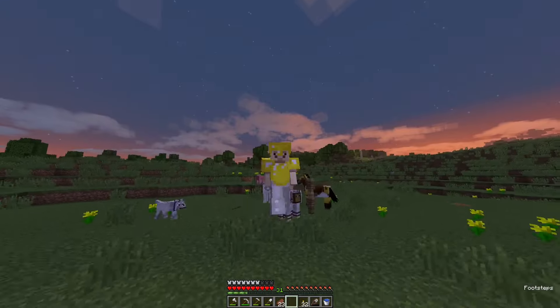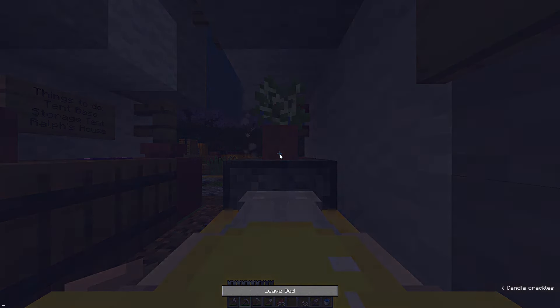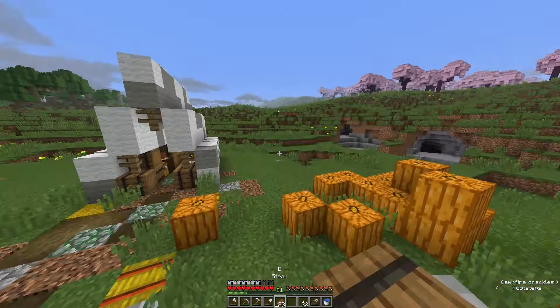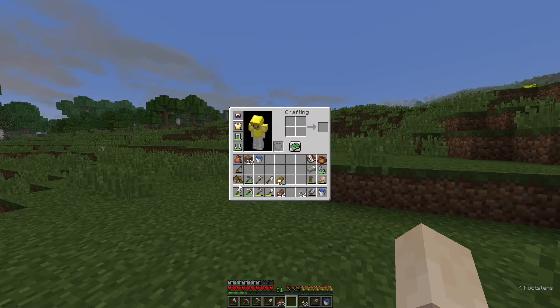The llamas — oh my god, llamas used to look awful. What a tail. Not great. Obviously the old textures are not as good. I said that in the intro — 1.14 onwards textures are superior. But it is nice to just play with old textures for a while, so I thought we might as well try that today.